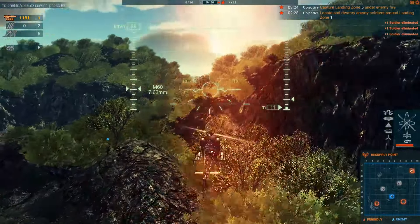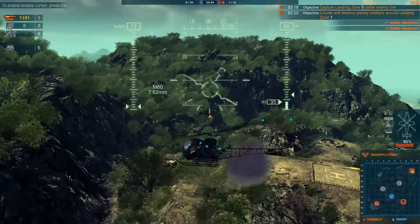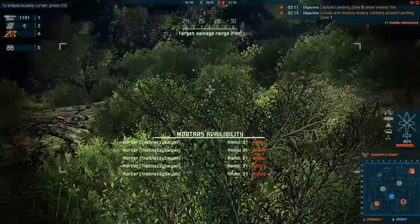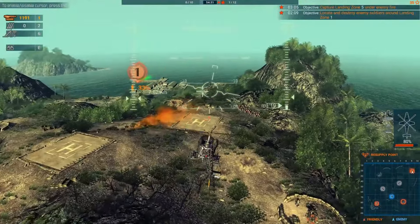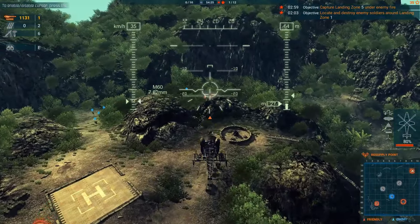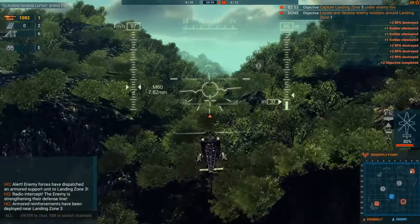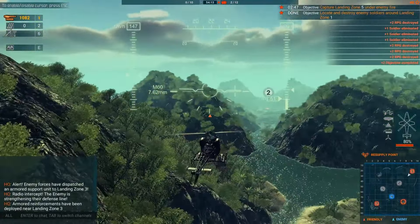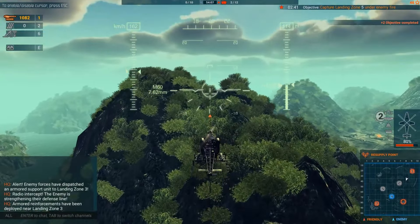So every helicopter has a role. At this early tier, there are only really scout and utility helicopters - there aren't attack helicopters, but you will get them later on. There's things like the Cobra, the Apache, the Hind, and all sorts of stuff like that. We'll do the landing zone 1 mission. Now we can return to base and start dealing with the other missions. We've got to capture landing zone 5 under fire - bring it on, that's what I say to that.